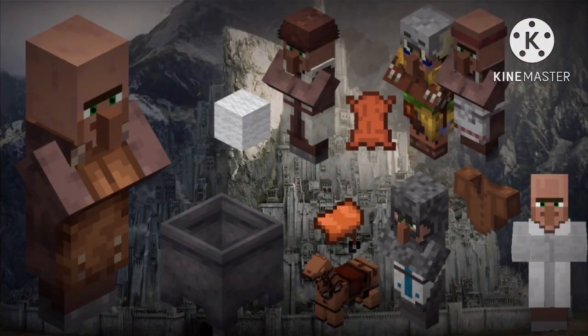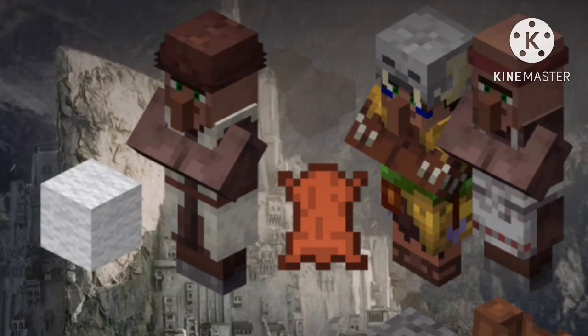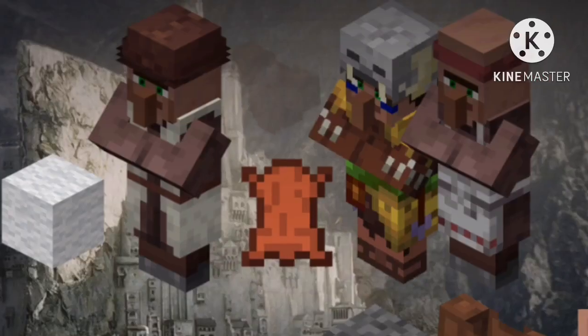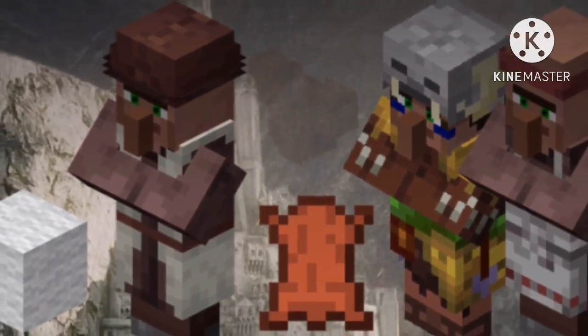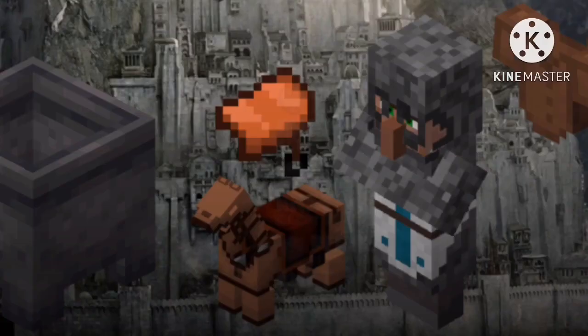When a villager claims a cauldron, he becomes a leatherworker. Leatherworkers buy leather from butchers and hunters, along with wool from shepherds. They can create clothing for the entire village. Additionally, hunters can also buy a special camouflage outfit which strengthens their hunting. Hunters do also buy regular clothes since they don't always want to be camouflaged. Leatherworkers also sell saddles and horse outfits to knights.